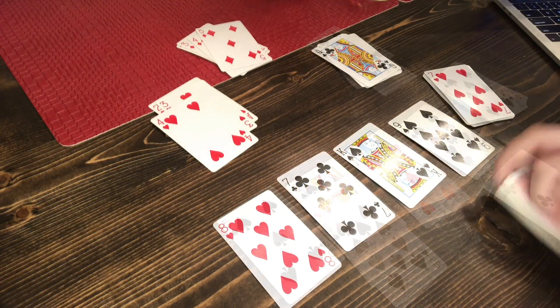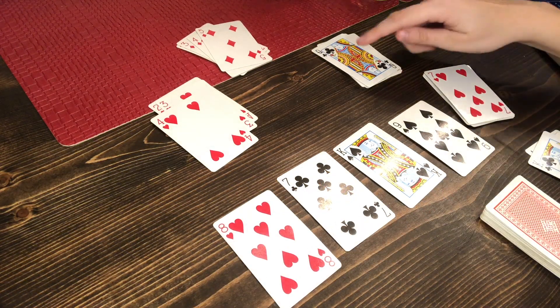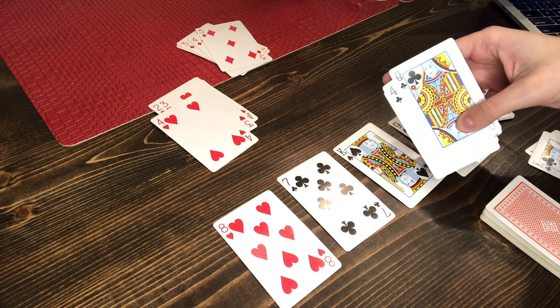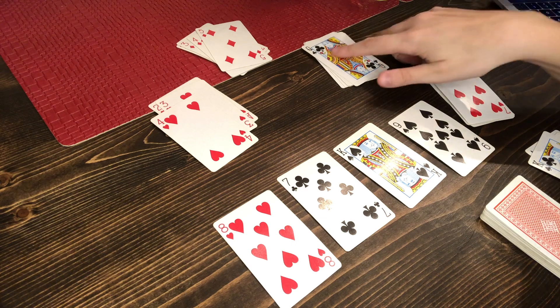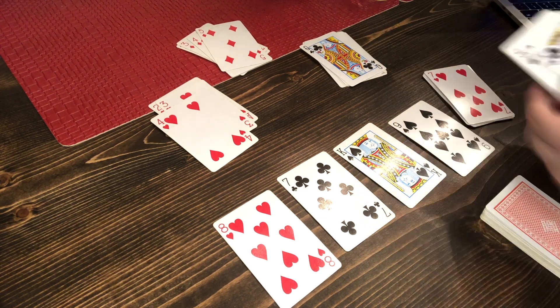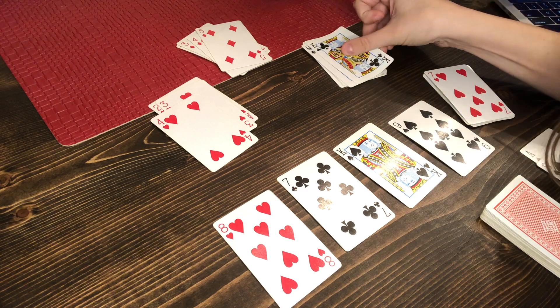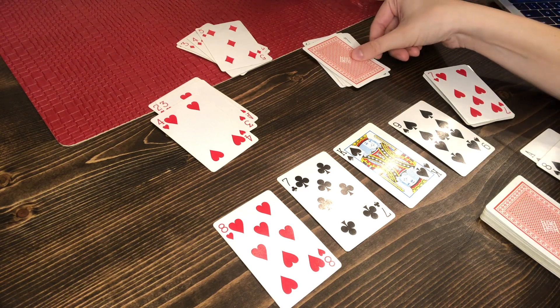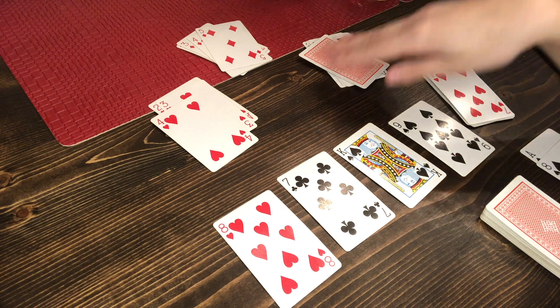As the foundation piles build up, the last card to be played on each pile is a king. When you go to play a king onto a completed foundation pile, instead of placing it face up, you play it face down to show that pile is now complete.